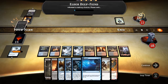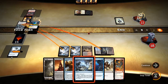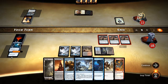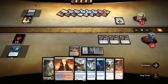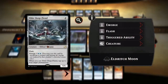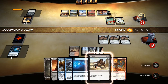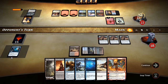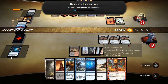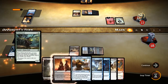Elder Deep-Fiend — we're going to Confirmed Suspicions that. They've got a Chandra that we can never get rid of, or we can play our own Chandra and get rid of it. They're ticking up, adding red mana. Baral's Expertise — they're getting rid of our clues. Nothing I can do about that. There's a Druid.